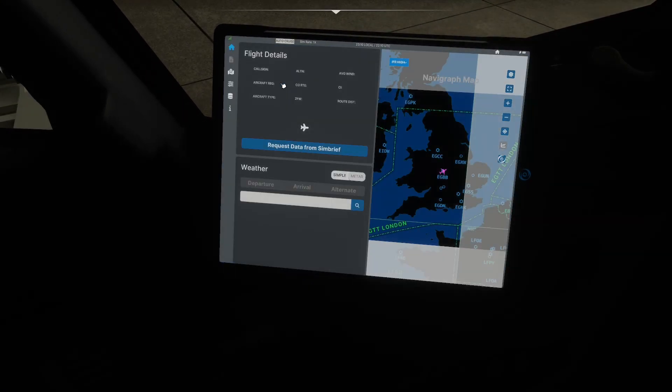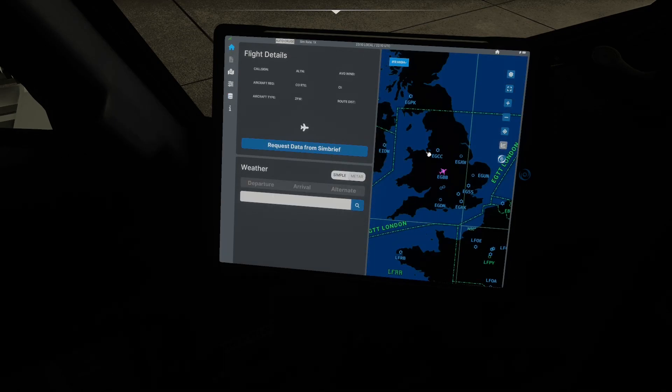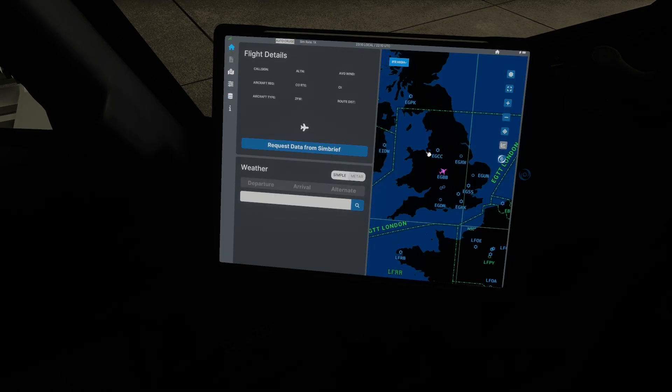One more important thing: do not update your nav data via the Microsoft Hub. Instead, come into the PMDG page and click 'Reinstall' until you've got the latest version installed. The map does flicker a little bit - the Fenix does this too - but that's just until the update completes.